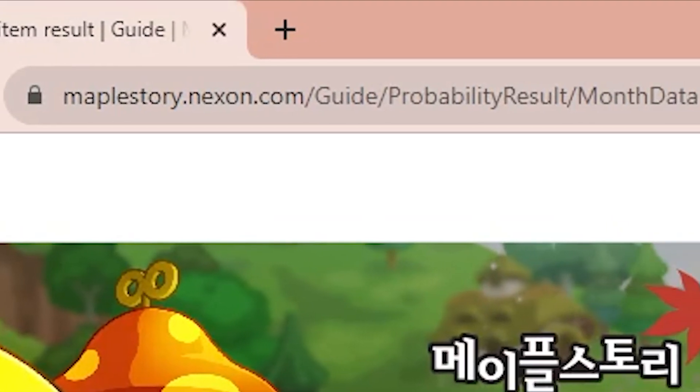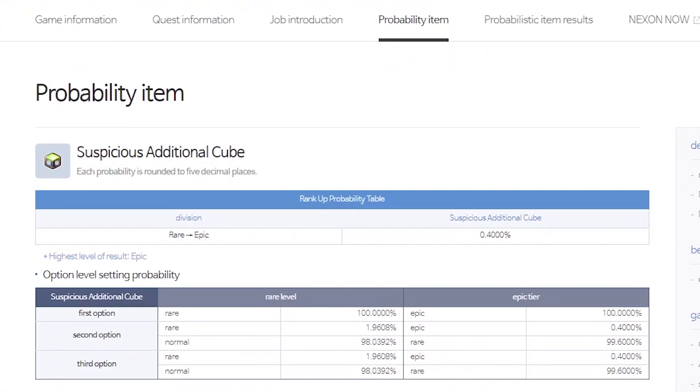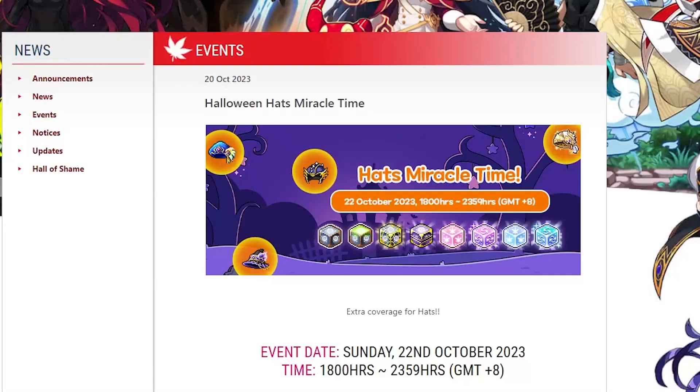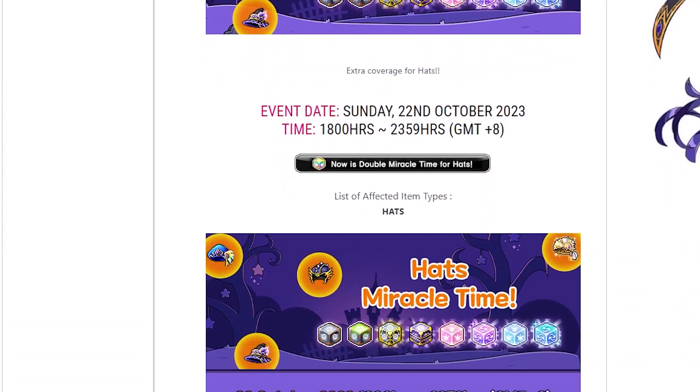According to the Korea MapleStory website, the suspicious additional cube tier-up rate is around 0.4%. With double miracle time, each tier-up on equipment should need around 125 cubes.